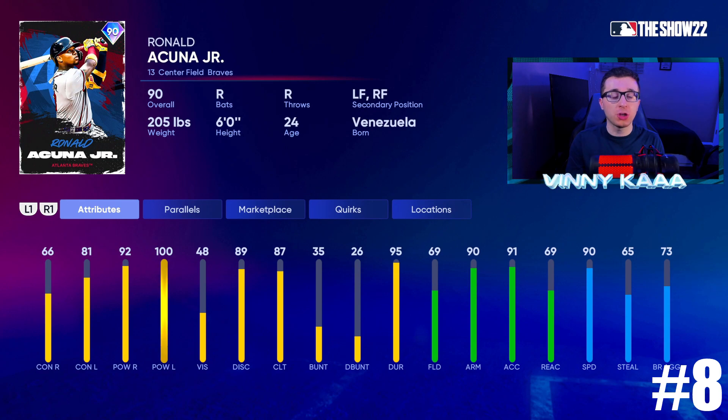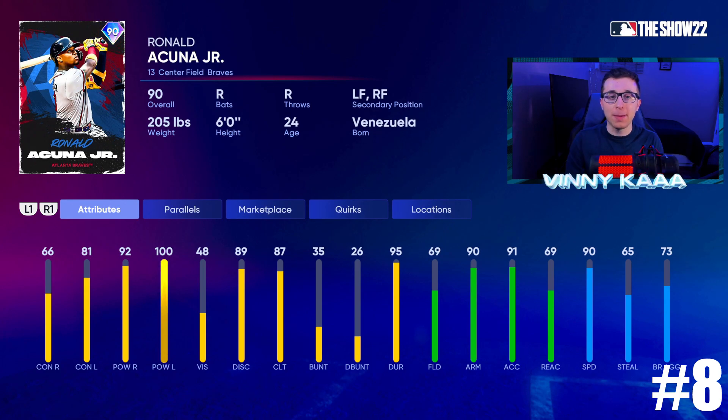At number 8, Ronald Acuna Jr. Something about Acuna — I never really like his swing too much, his PCI size always feels too small because the vision and contact stats are just too low right now. As I get into Hall of Fame and Legend, he's not going to be that good for me. But his power numbers are amazing for the centerfielder spot: 92 power against righties, 100 against lefties. His fielding stats hold him back though — only 69 fielding, 69 reaction time. He does have a cannon of an arm with really good speed, but the bad contact against righties, bad fielding, and bad reaction time stat put him at number 8. He's about 20k on the market.